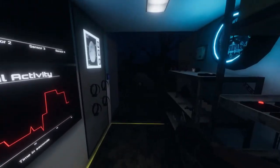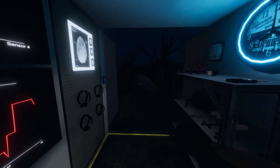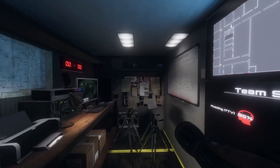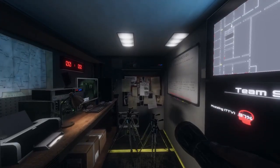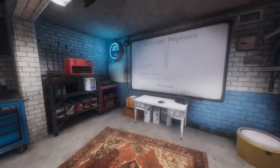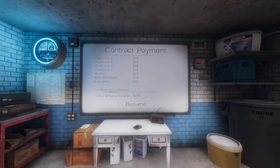Let's go to our journal — we've got a picture of the ghost, we know it's EMF 5, and we know for certain we are dealing with a Banshee. With all that being said, we can close up the doors, pack up the vehicle, and let's go. We can see that we're earning just shy of $300, which is not a bad investigation if I do say so myself.